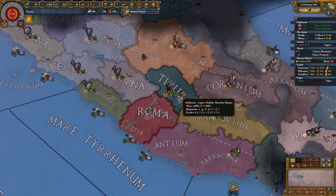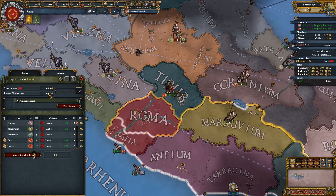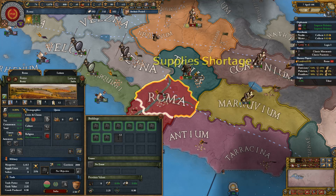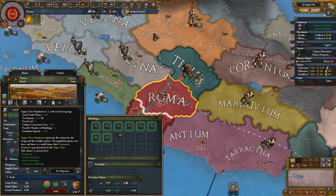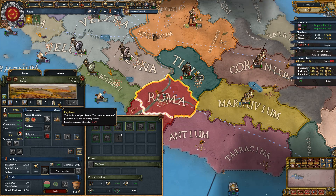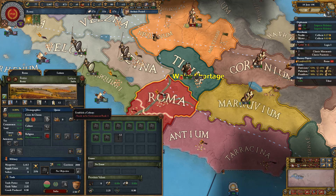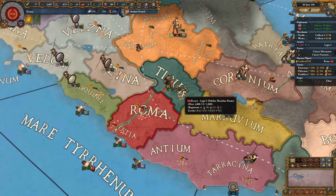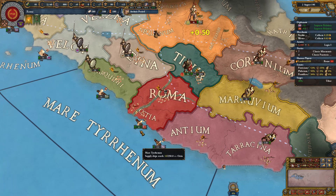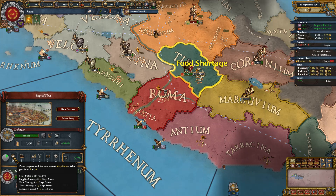Imagine taking this much aggressive expansion just for one province. Another thing this mod does is remove development — because development is bad — and instead uses a population system, just like in real life but different. We've got upper class, commoners, and tribals, plus a total population count. I love that. There's also a 'establish a colony' option I'll have to figure out. Let's go to speed five while we wait on this siege.